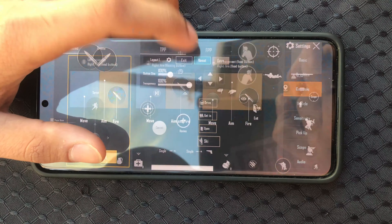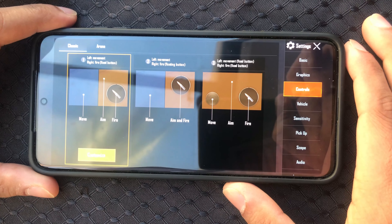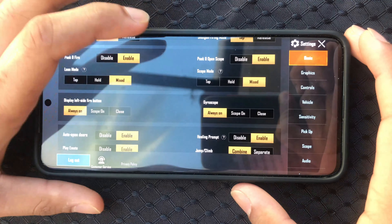Let's save this setting and hit exit. Now I'll show you a gameplay and also show you how to use gyroscope.